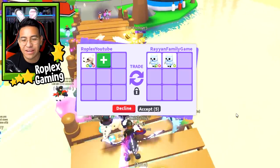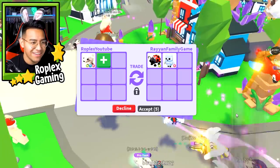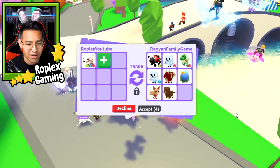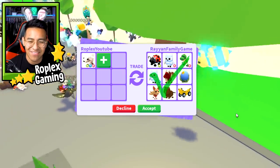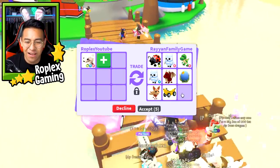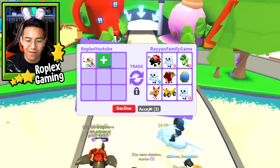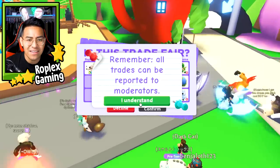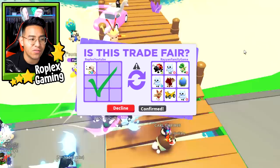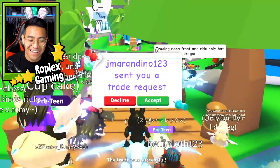Now we're trading Ryan Family Game. He put up a neon ladybug, a couple of snow owls, a T-Rex, plus an ocean egg, and a beaver. Should I just do it? I think I'm just going to do it. He keeps switching things around - now another snow owl. The neon lamb isn't in the game anymore, so it could be worth a lot. Let's go ahead and confirm. Yes, he did it! We just got eight pets and a banana car.